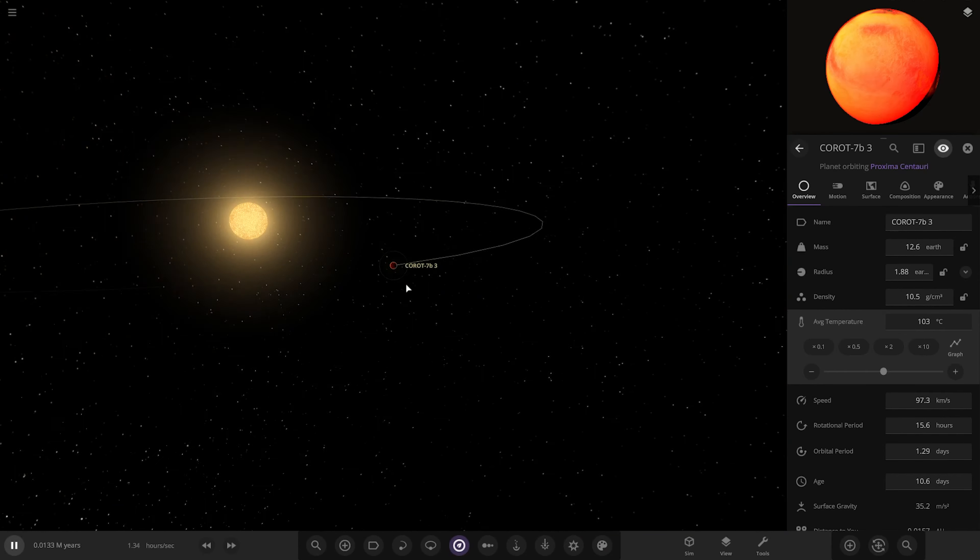Is that system all functioning fine? Let me just check on Alpha B as well - I just want to make sure all the orbits are behaving themselves. Yep, looking good. I always try and build mine so they actually run - it's always nice to have it where it actually works. Proxima's orbit is a little wobbly but I mean, that's to be expected. I think we can sneak in one more somewhere, maybe a little further out than the Seaside.